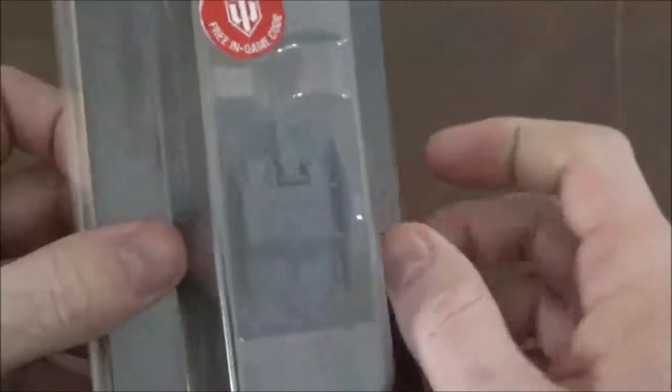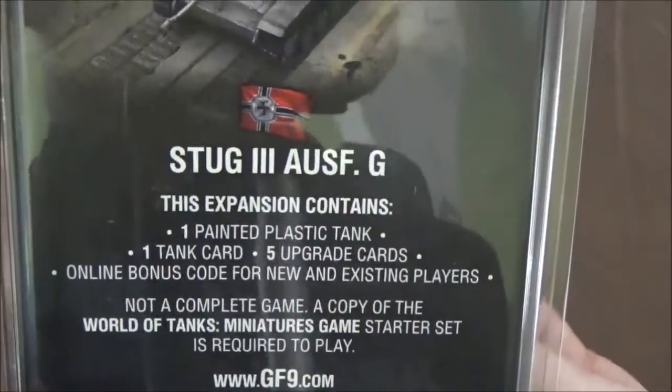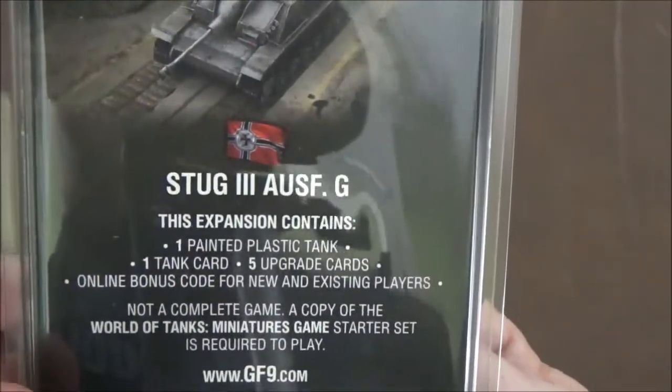I love these packages for the fact that you can look at the model from every direction — I think it's cool the way they set them up. On the back here, we have a cool list of components, which makes it really handy. If you ever go to sell off a tank, you can look up exactly what came with it.